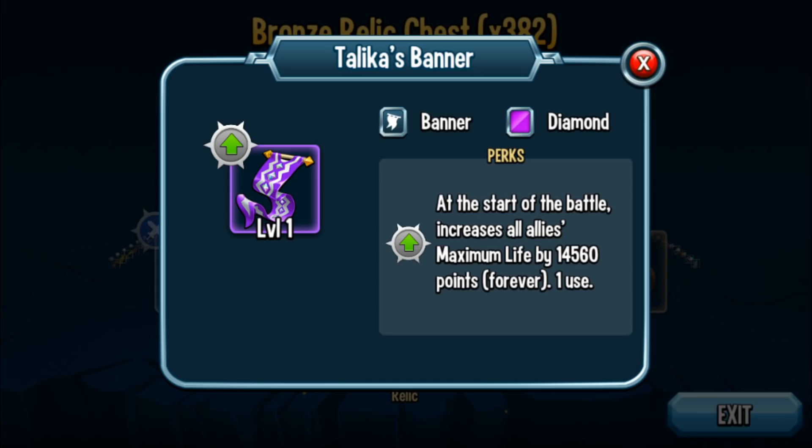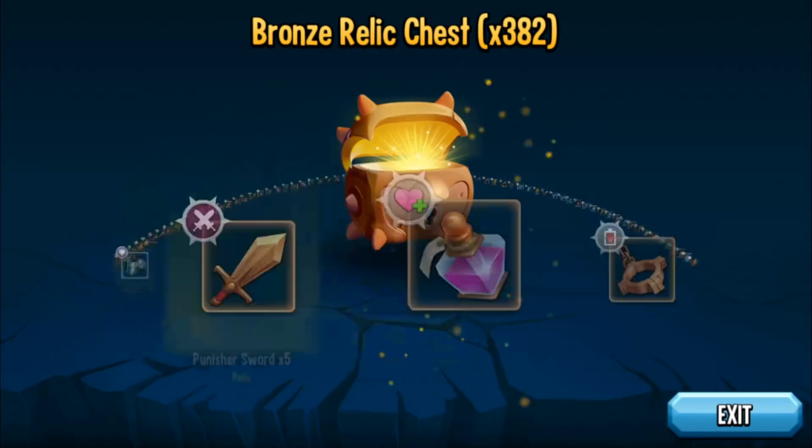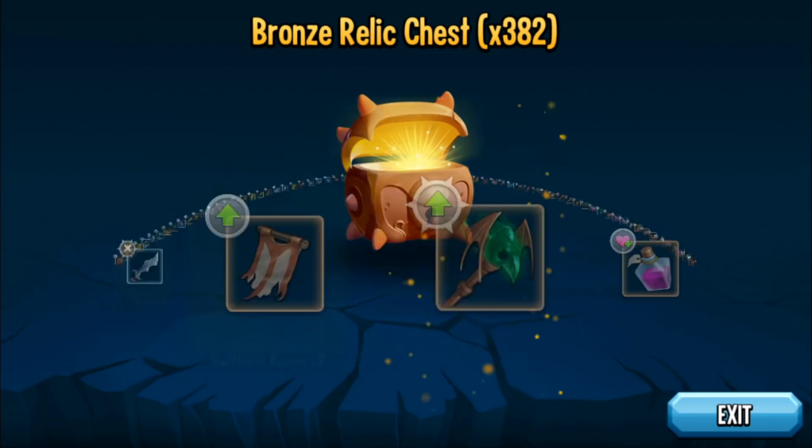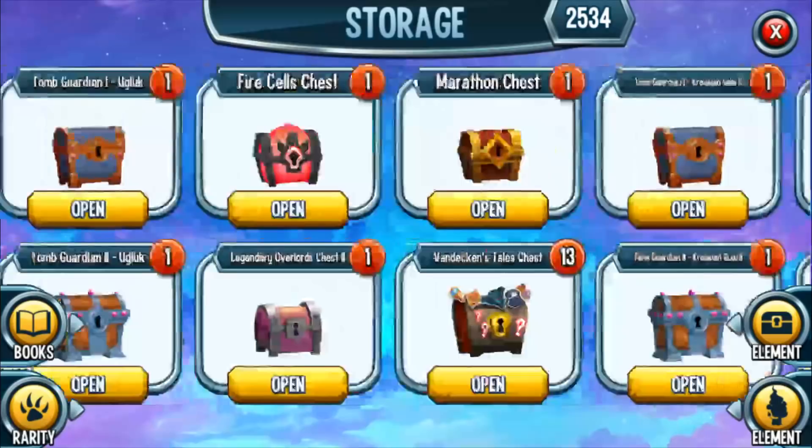Even the fact that it can increase mythic monsters' stats and make them even stronger is pretty awesome. I'm hyped that I already got a diamond out of this and a ton of other great relics. It seems like the drop rates are a lot better than they used to be — one time I opened about a thousand bronze relics and didn't get nearly this many gold and silver. So this is pretty amazing.